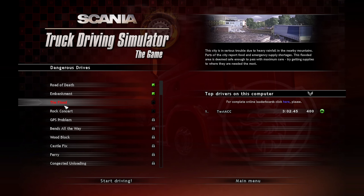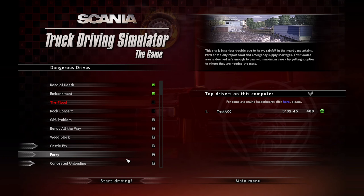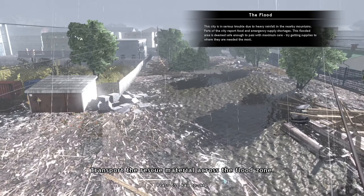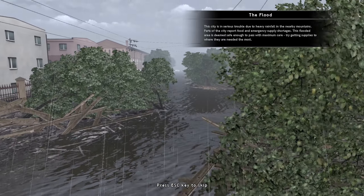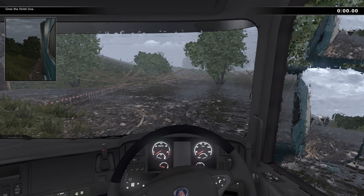Okay, the Flood. The city is in serious trouble due to heavy rainfall in the nearby mountains. Part of the city reports food and emergency supply shortages. This flooded area is deemed safe enough to pass with maximum care - try getting supplies to where they are needed most. So yes, just driving through a massive flood. The objective is to transport the rescue material across the flood zone and watch out for debris left behind by the flood wave.